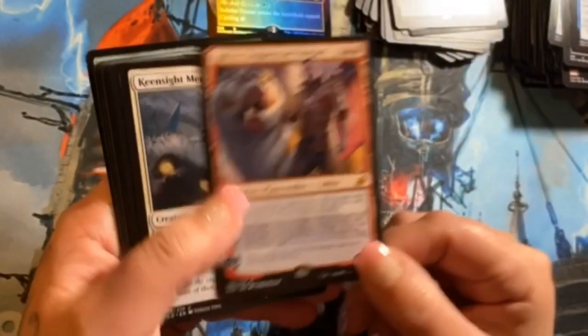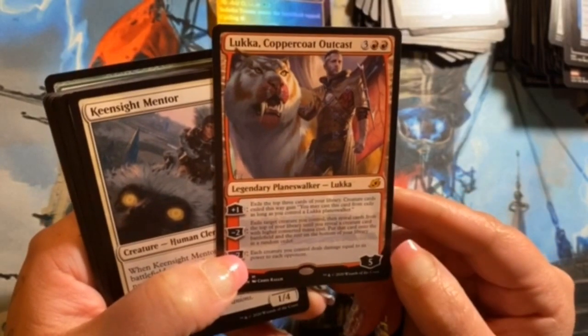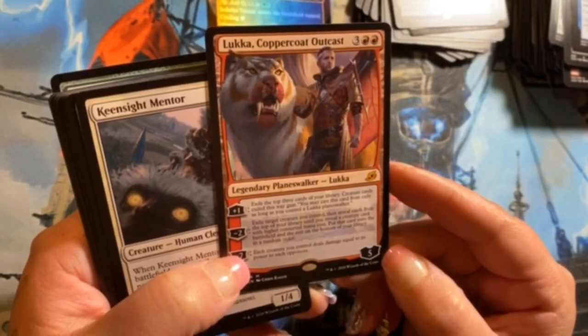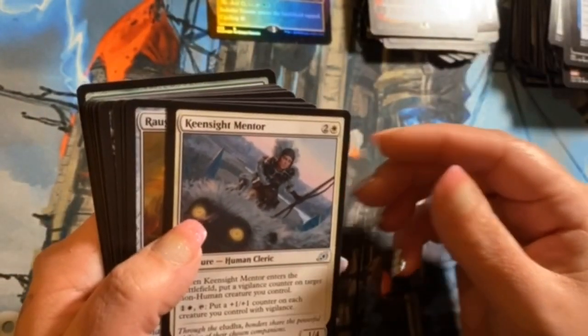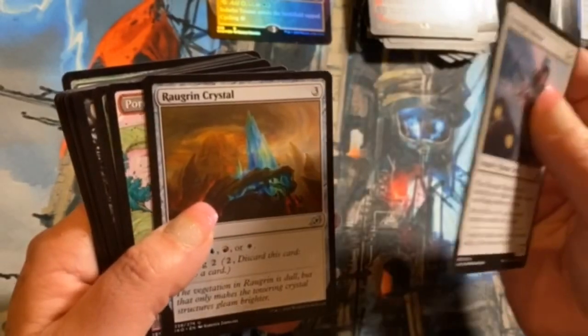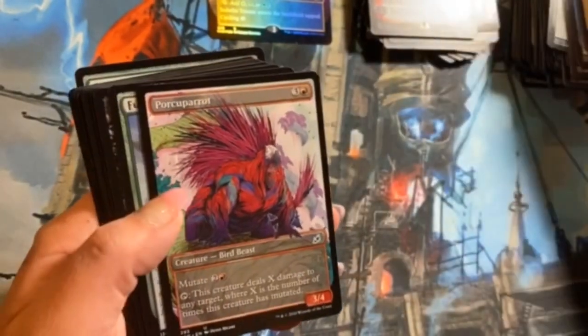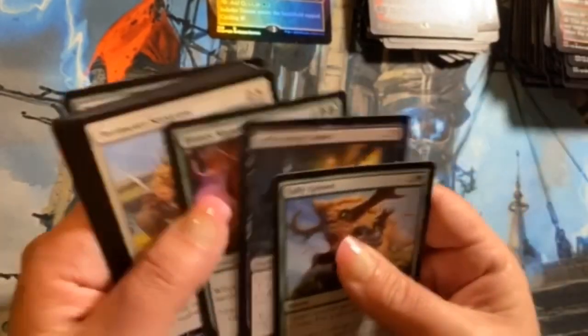Another mythic — Lukka, Coppercoat Outcast! He's cool, he's really cool — I don't really like walkers but he's neat. Keen Sight Mentor, Raw Green Crystal, and Porcuparrot alternate art — that one looks pretty wild.